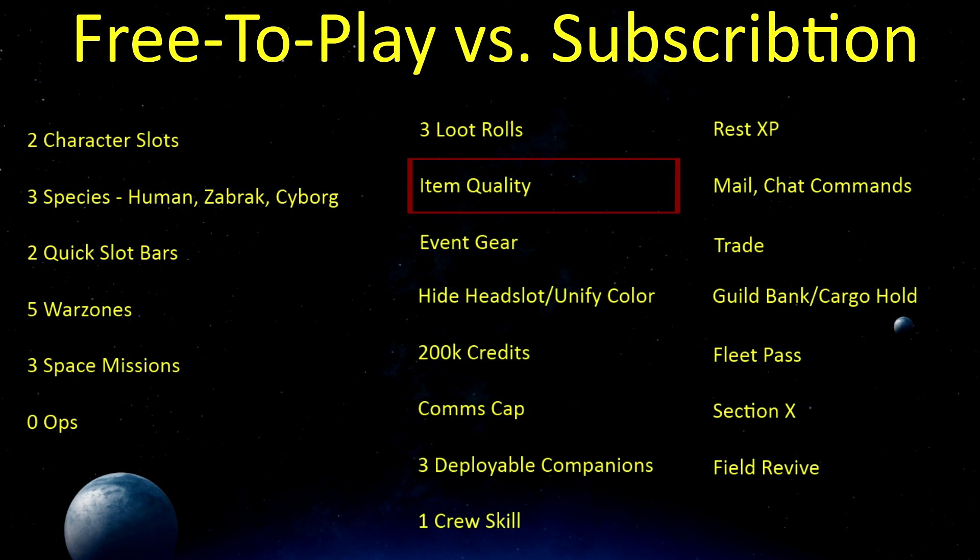As far as item quality goes, free players will not be able to use purple items — I believe it's called artifact quality. Everything else will be unrestricted. They will also be restricted from event gear, that is, gear specific to events like the Shevin conglomerate.